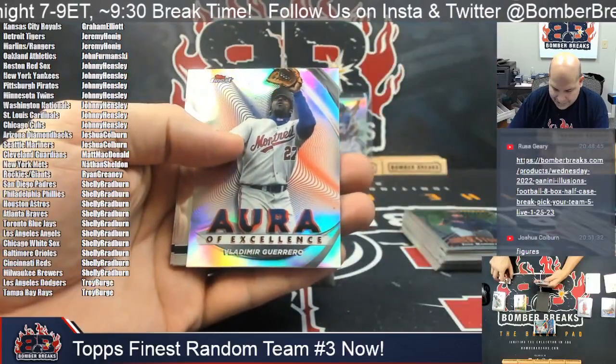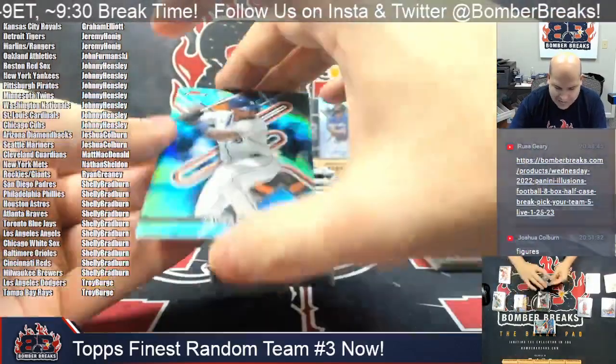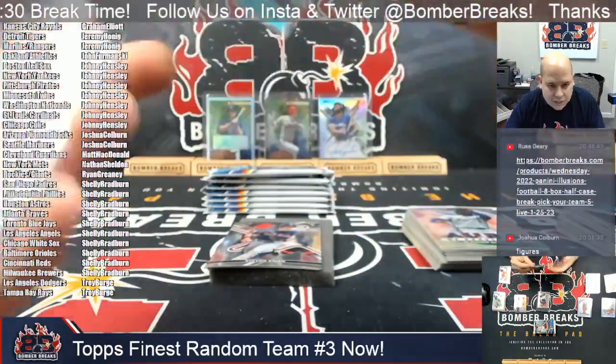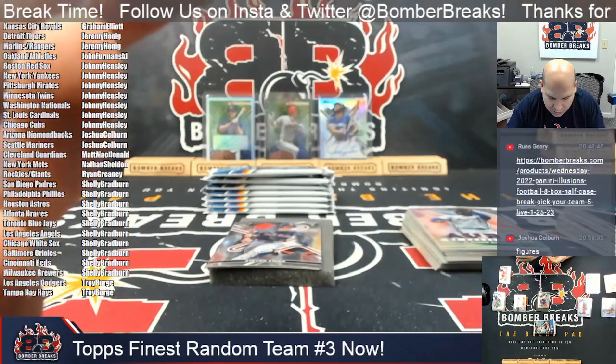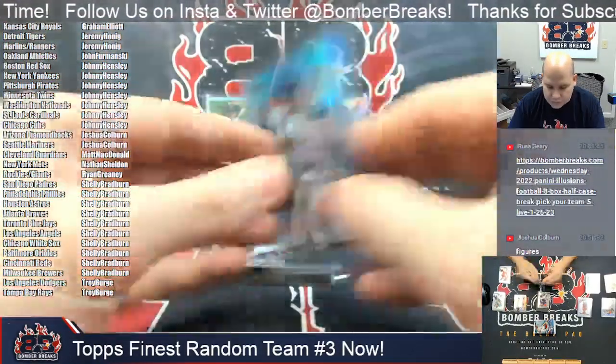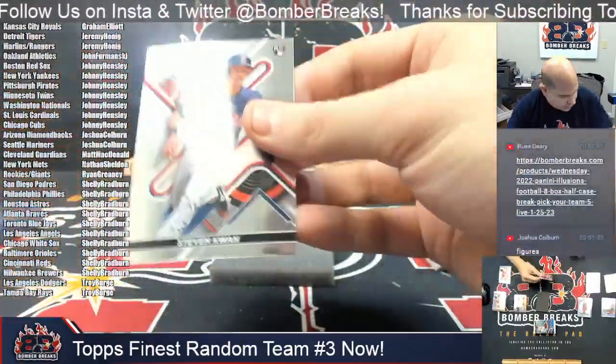Duran rookie and Vlad Sr. Aura of Excellence — all Expos go to the Nationals. Here we've got another Javi Baez hit for the Detroit Tigers — Detroit to Jeremy H., this is you. The Baez is 84 out of 250. 84 out of 250, Javi Baez. Steven Kwan rookie and Frankie Lindor.